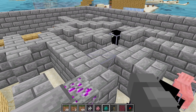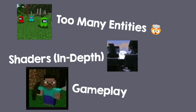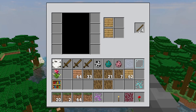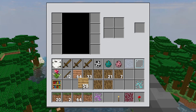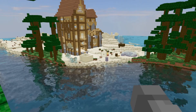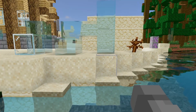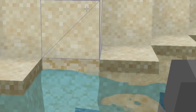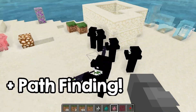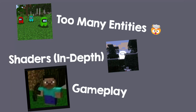Before I talk about forces, don't forget that I will post a poll on my channel so you can vote on what the next video should be. For gameplay, I've already started working on an inventory system synchronized with the server. For shaders, I'll go in depth about things like working water. I also added a personality system to the entities and want to add more entities, so subscribe to not miss out on the vote.